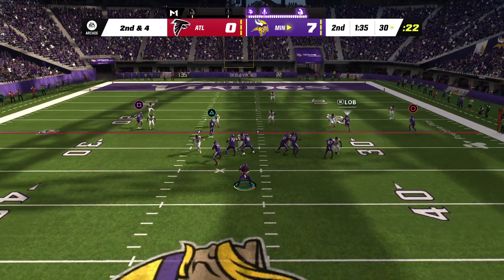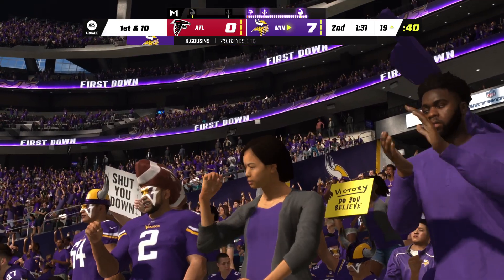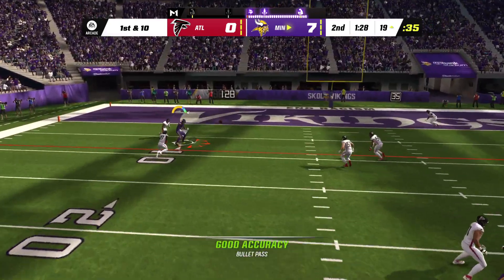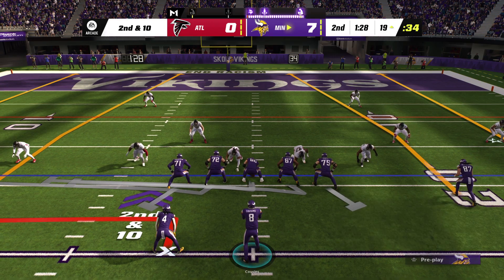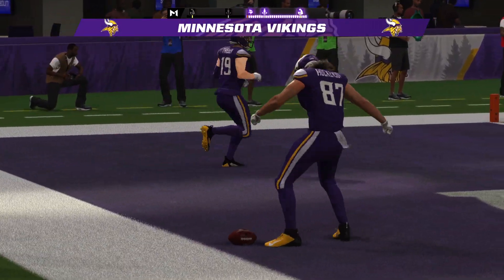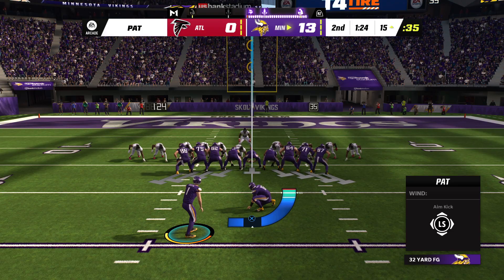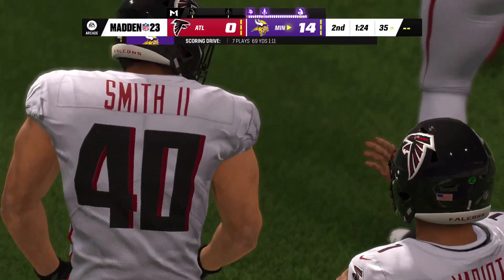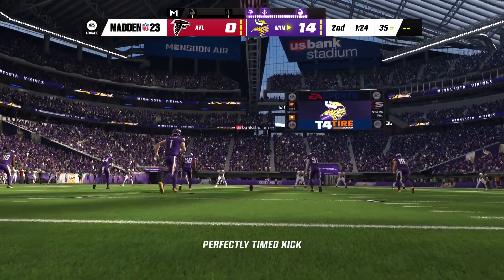Ball on the 30, second and four. Cousins throwing complete to his receiver Thielen, and it'll have him in the red zone — first and ten now down inside the 20. From the red zone, Cousins — and this is incomplete. Very lucky to get that one back; that nearly picked. Second down — it's caught in the end zone! Touchdown, Minnesota! T.J. Hockinson from 19 yards away, and the Vikings have taken a two-touchdown lead. Joseph connects on the extra point and it's now 14-0. The drive spanned seven plays, capped off by Hockinson's touchdown reception.